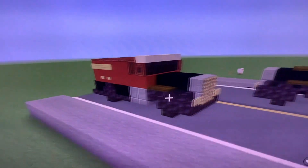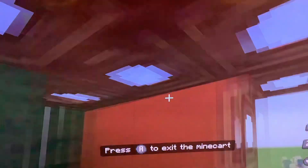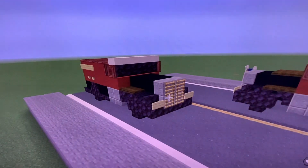And there you go — you've got a Dunbar armored bank truck that you can actually sit in and drive. That is it for today's tutorial. Later gamers.